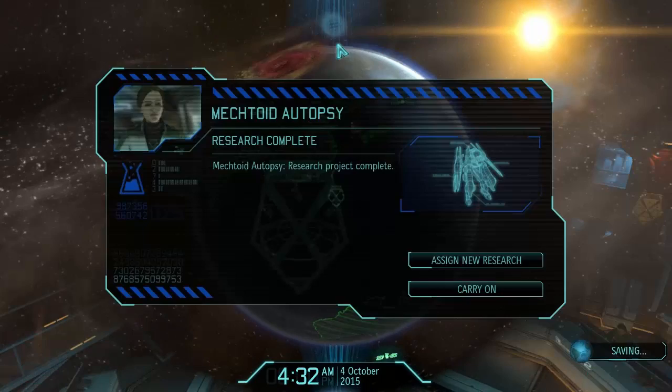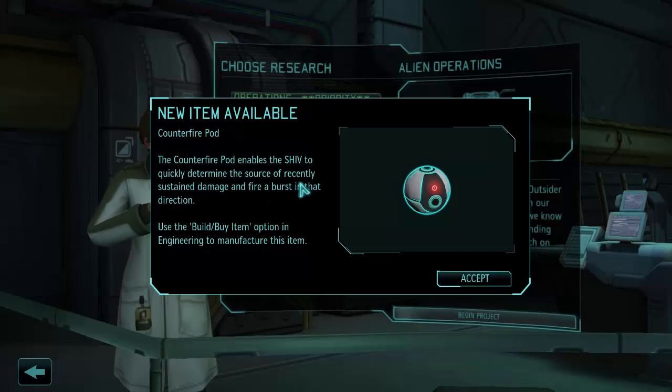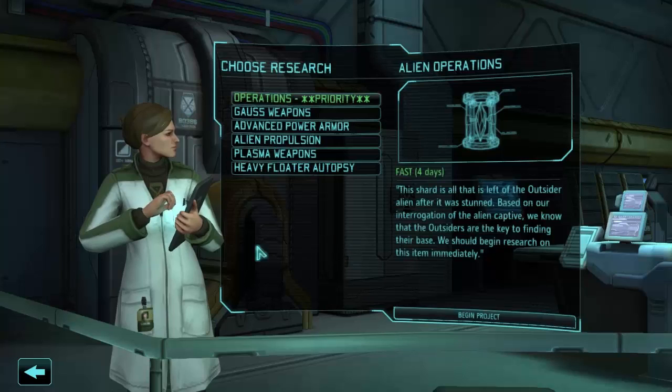Let's scan for activity and get the mechtoid autopsy out of the way. We're assigning research — standard sectoid stuff. We got the Counterfire Pod and Advanced Servo Motors. The Counterfire Pod is a point defense system that lets the mech instantly shoot back anyone who shoots you — that's awesome. Advanced Servo Motors increase mech and shiv speed, and it seems to be an inventory item you craft rather than a flat upgrade.